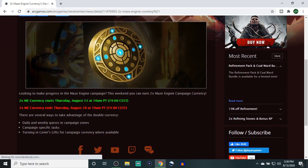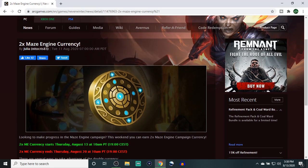Moving on, we have 2x Maze Engine campaign currency. This is pretty nice because I personally need it, and I enjoy the Underdark zone. There's a store in there that lets you buy some really nice fashion equipment as well as weapon transmutes that I think are great. So in terms of that, not a bad deal at all.